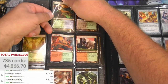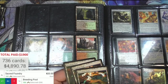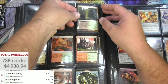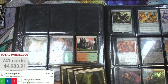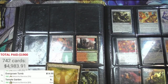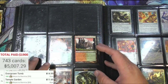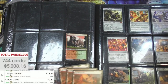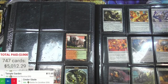Breeding Pools - only three, so one got used somewhere. Twenty-four. Can't believe it. Overgrown Tomb - times three. Temple Garden - times two. Cinder Glade - nope, not that one. Batterbones for Z - times four, there we go.